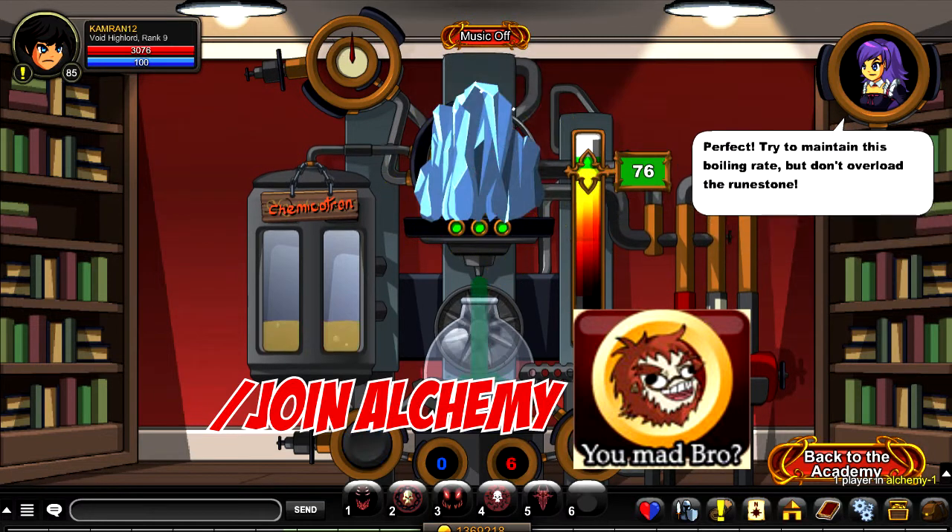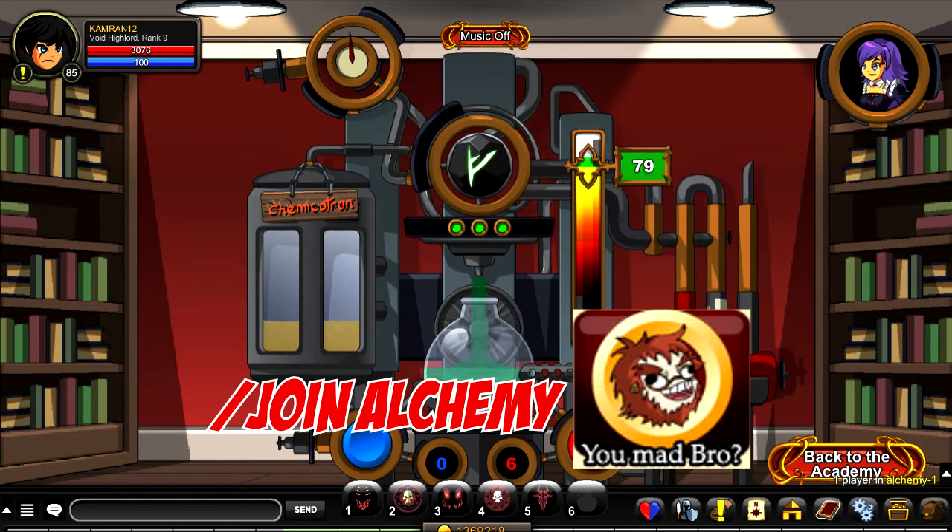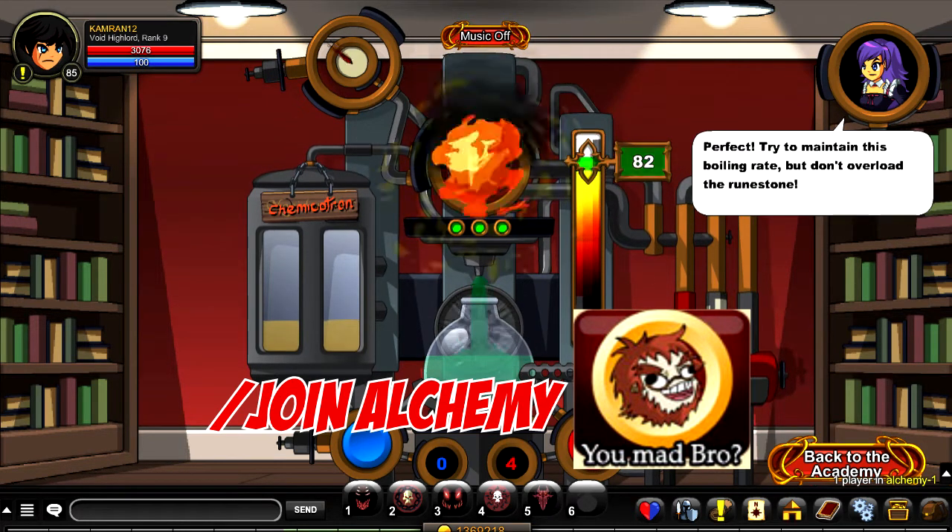The final badge on this list is called You Mad Bro. To unlock this, slash join alchemy and keep mixing potions in this room until you get the badge. It is a one percent chance to get it, but if you do, you'll be lucky enough to be one of those very few people who have it.